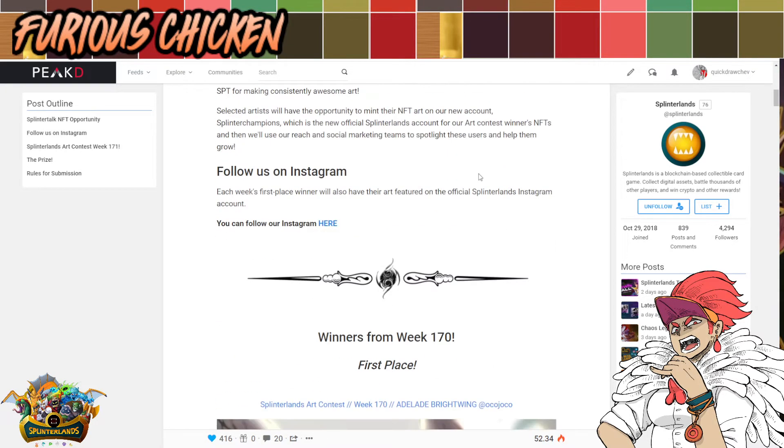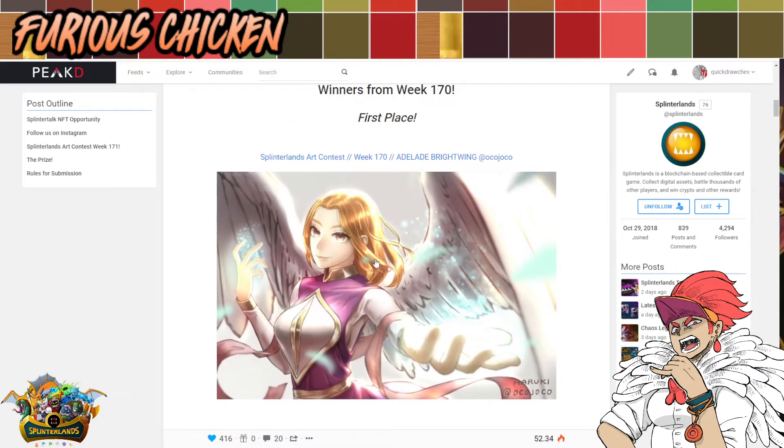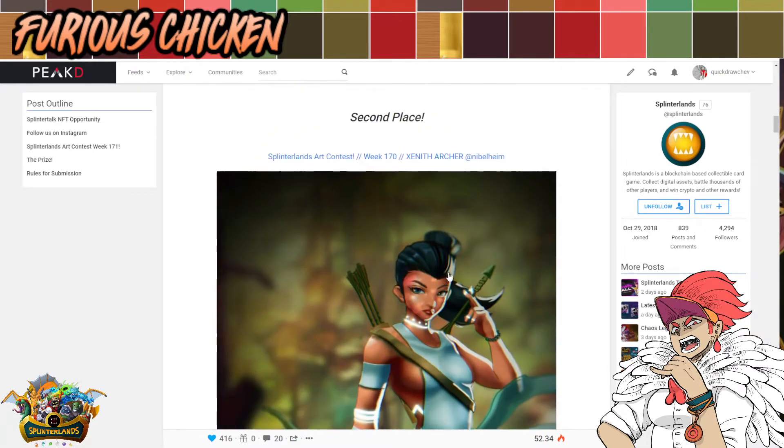These are the entries that won. The first prize is this awesome Adelaide Brightwing by Oko Joko. And there's the Zenith Archer. As you can see, most of them are Chaos Legion cards because the Chaos Legion set is super awesome — not just the abilities, but design-wise. And the cohesive story that we've been getting from Splinterlands' posts on their YouTube channel, as well as here on PeakD, is starting to gather an awesome following, so you should definitely check it out.